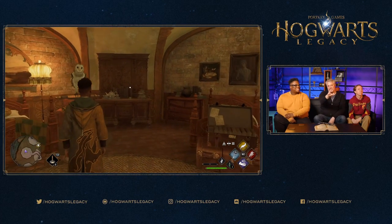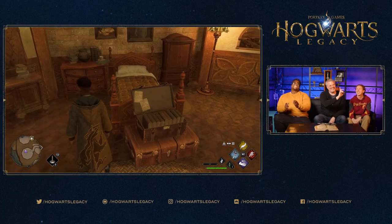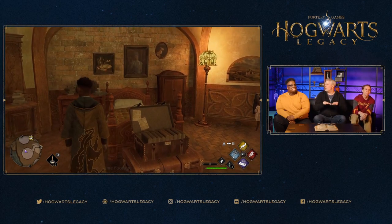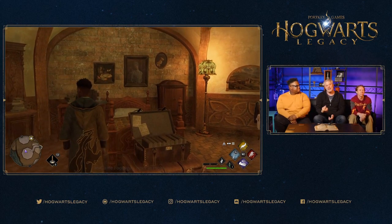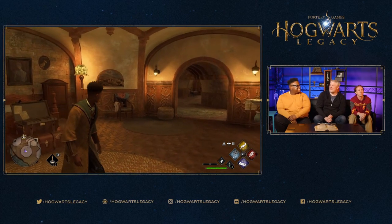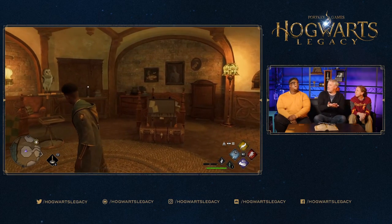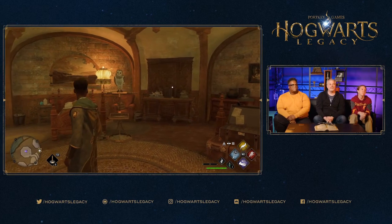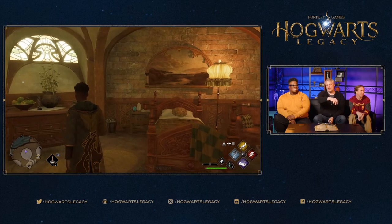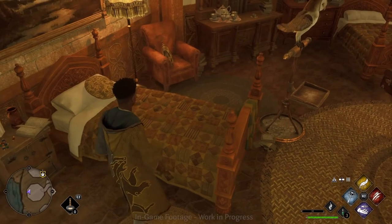On the right, the green bar is your health and there's a potion next to it for healing. The bar above it we're keeping secret for now. On the far left is a mini map with an overhead view of your current location that updates as you travel through Hogwarts and beyond. For fans who don't like mini maps, there are options to remove it and toggle different HUD elements.